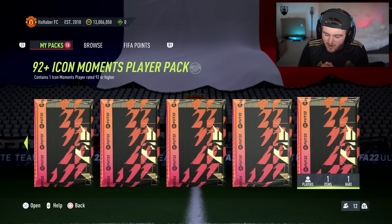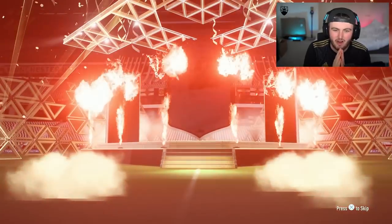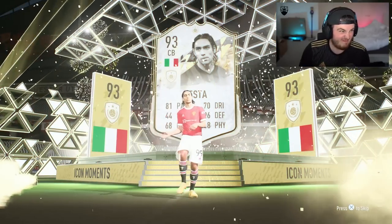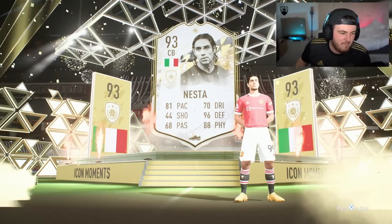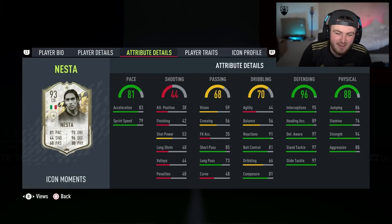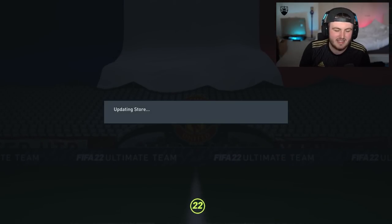Contains one Icon Moments player, 90 rated or higher. Come on EA, can we get a big Icon Moments for the team? Who are we getting right here? Italian centre back... Maldini? That's not Maldini, that's Nesta. It's not ideal. I just complimented your pack as well, I said it was decent value, you give me that back. I actually do want to try this card at some point, because I want to see just how important lean balance really is in a centre back — he's got monstrous stats in defending and physical. He's about 200k. We start off with an L, as we do.